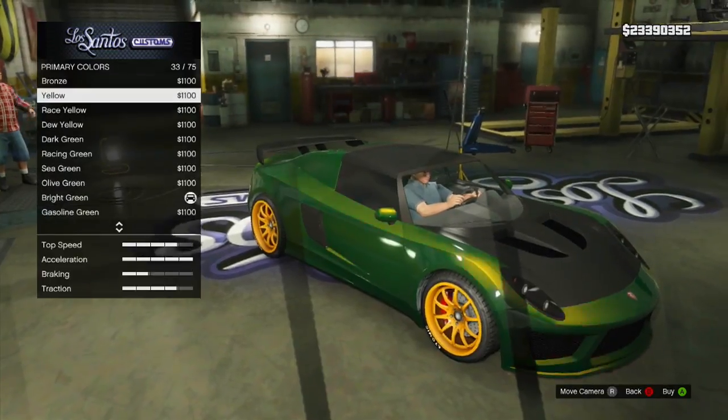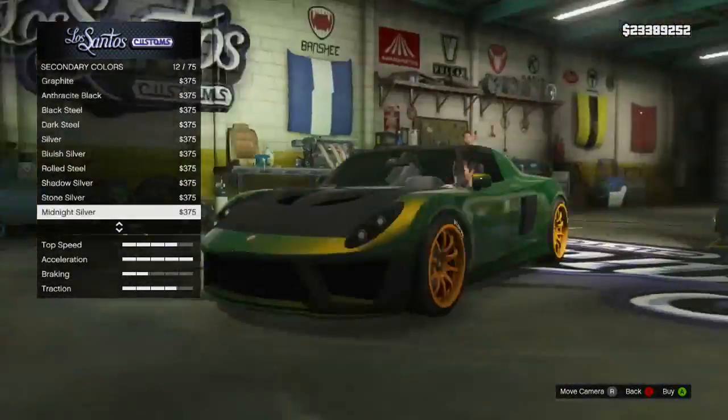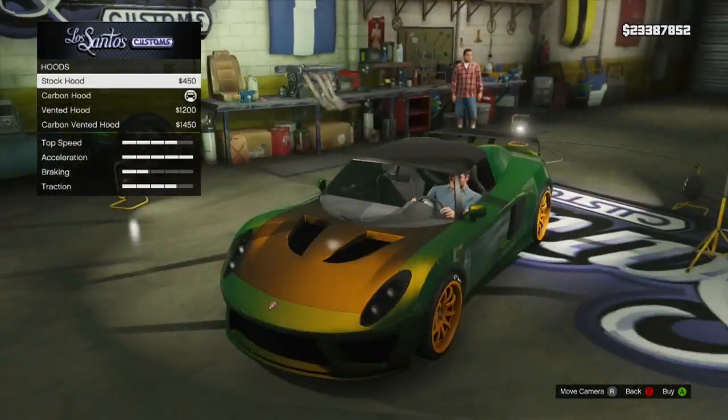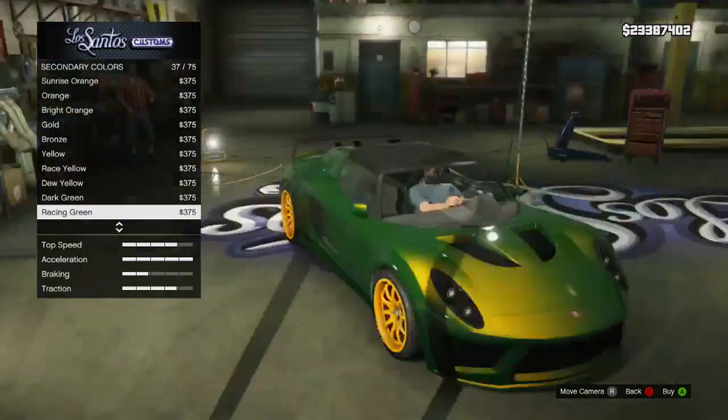For the window tint I've put limo, but you could just leave it as uncolored if you wanted to — this is just personal preference. For the hood we've got a few options; there are some carbon options but I'm going to leave it stock because I don't want the hood covered and I like the vents on the stock hood. I think they're the closest to the real world Exige.